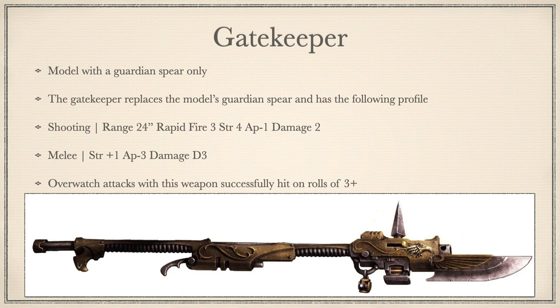Into the G's now with Gatekeeper. Model with a Guardian Spear only. Replaces the Guardian Spear and has the profile when shooting: range 24 inches, Rapid Fire 3, Strength 4, AP-1, Damage 2. In melee, it lets your Shield Captain hit at Strength 6, AP-3, Damage D3. It has a special ability that lets you overwatch on a 3+. It's a pretty cute relic, lets you get some extra shots in, and the overwatch buff is nice. Truth be told, if you want it for the overwatch buff, you're probably playing Custodians wrong — as you never want to be charged, you want to be the charger.